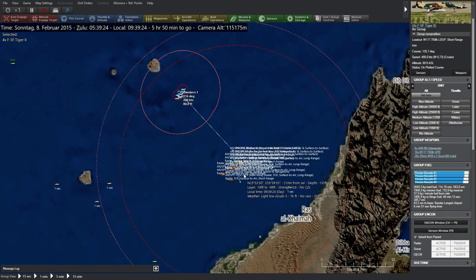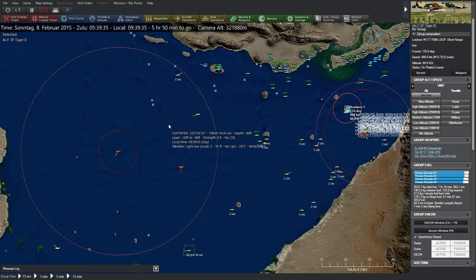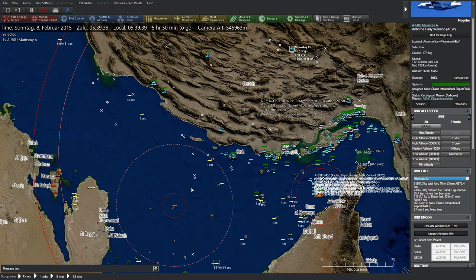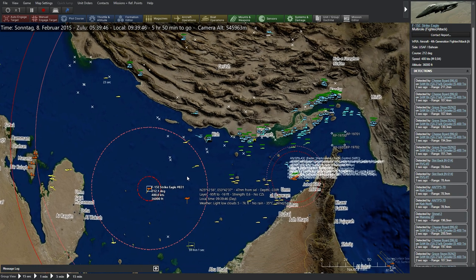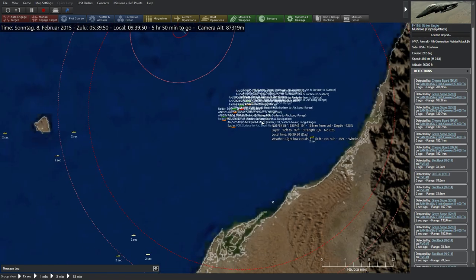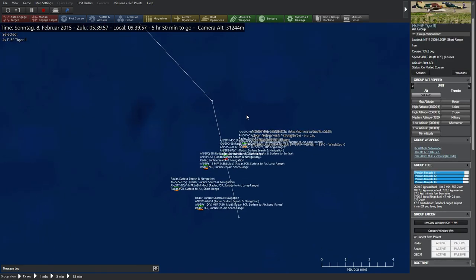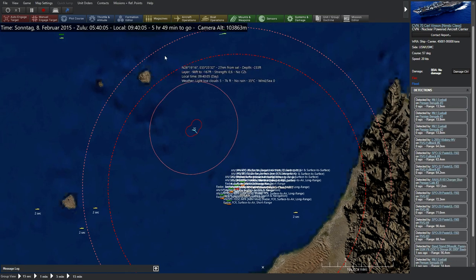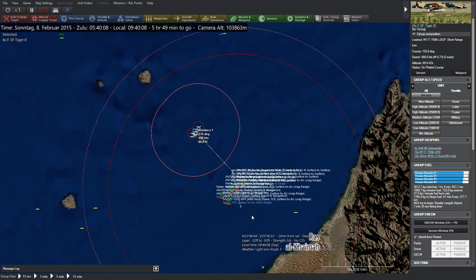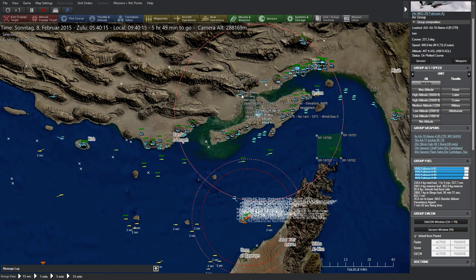Historically there was an American cruiser that actually downed an Iranian passenger aircraft flying from Bandar Abbas to Dubai, mistaking it for a bomber — exactly these kinds of ambiguous identification situations. The game doesn't always do a good job of representing that contact ambiguity. The Americans may not have spotted our incoming bombers because they're flying so low and there's no combat air patrol deployed.